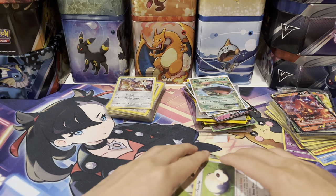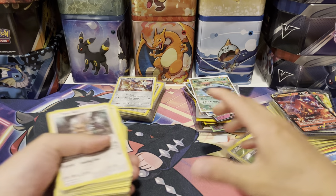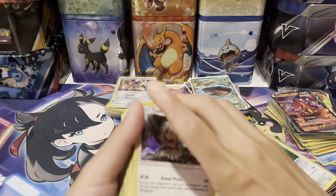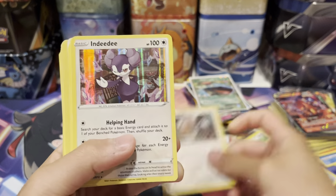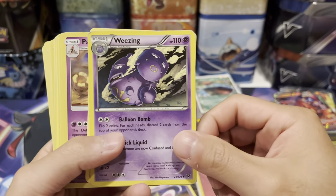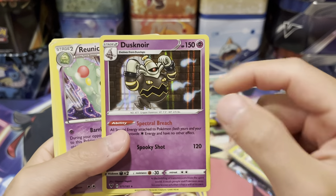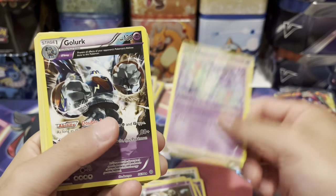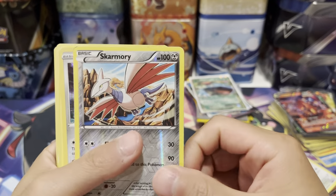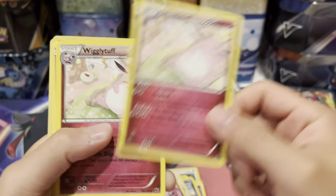I paid about $400 for like everything including things coming up — still making out pretty good. I paid $400 for everything, so not too bad. We got a Hyper Knoll hollow, Indeedee hollow, Bouffalant, Cresselia, Weezing — these are really cool ultra rares I figured I'd show you guys. Clefable, Palossand, Dusknoir with the little details on them — pretty cool.